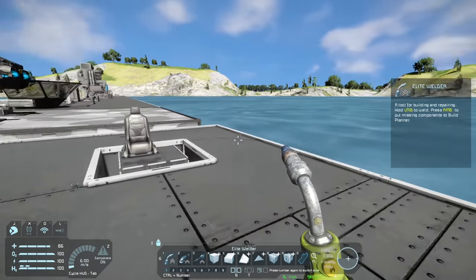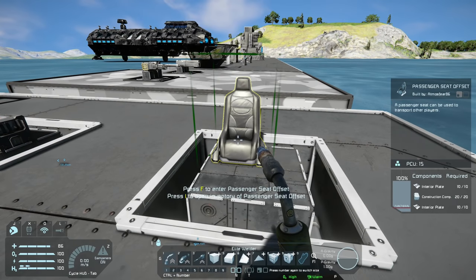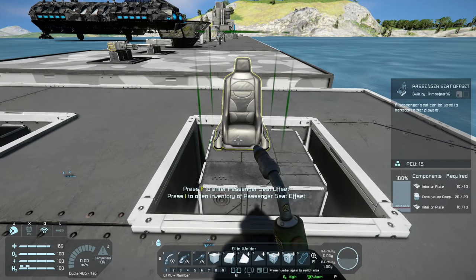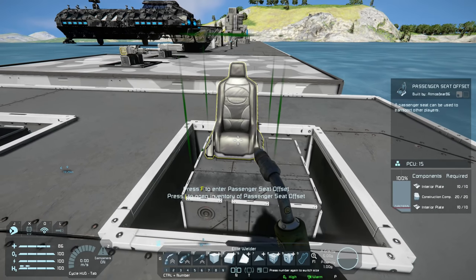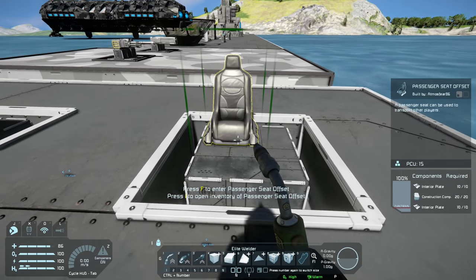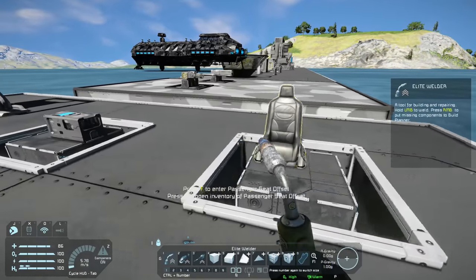The final three blocks I wanted to cover in this update: first, here we have the passenger seat in an offset version. Normally the passenger seat takes up a two by three area, whereas this offset version takes up a two by two area. It just means you can fit more of these seats into a small grid ship.